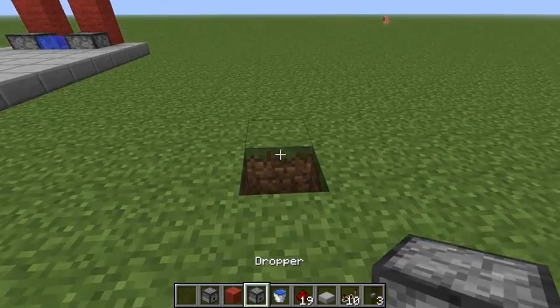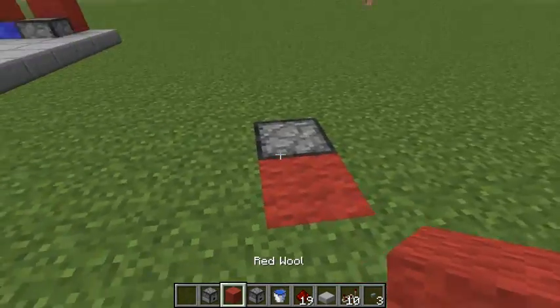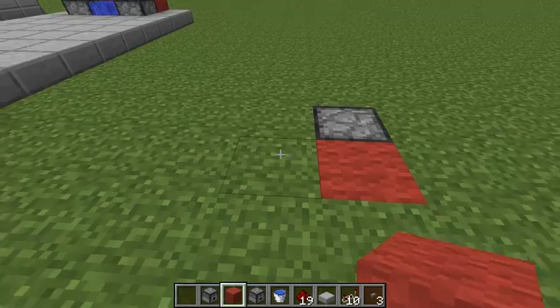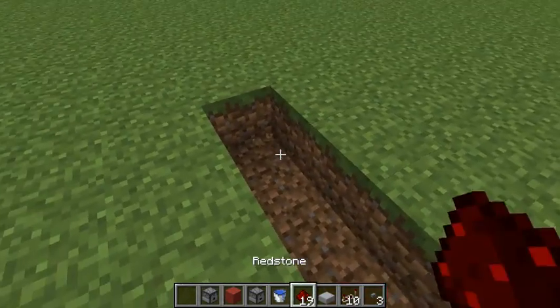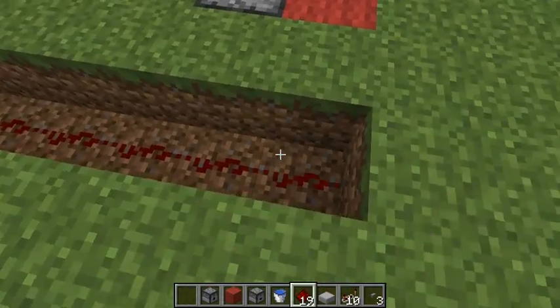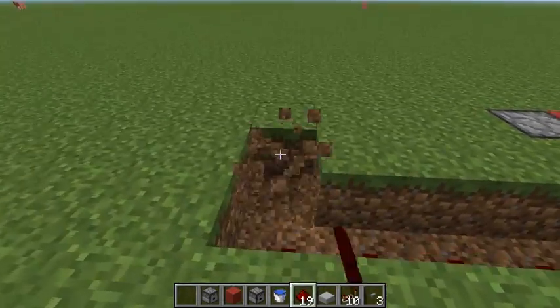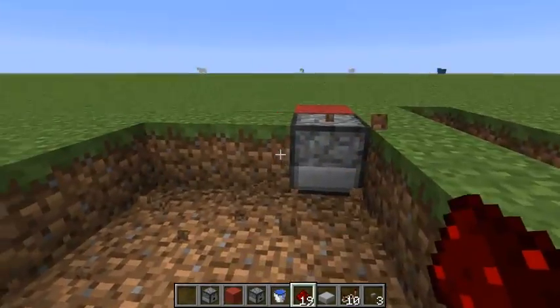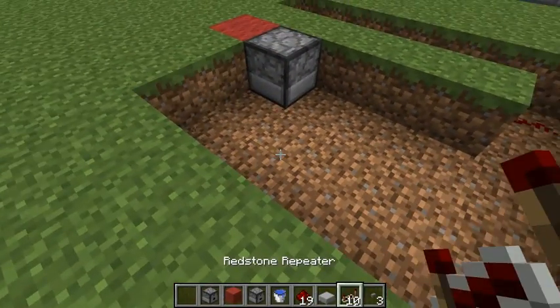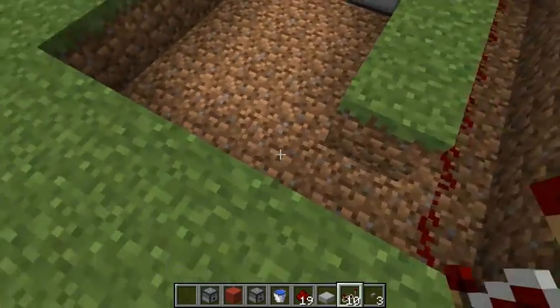To do this I will put the dropper facing the block that will shoot out the ender pearls, and make it six blocks long and fill it with redstone. Then I will dig another hole to put down the redstone repeaters that will serve as the delay.